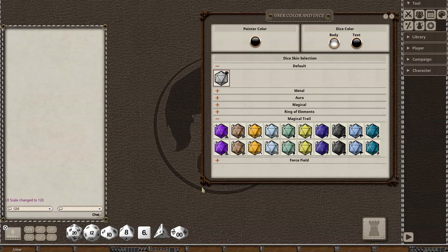Magical Trail Dice Pack for Fantasy Grounds Unity provides 20 new dice that you can use in your games. Anytime you roll the dice, any other connected GM or players will be able to see your dice rolling on the screen unless they're hidden.